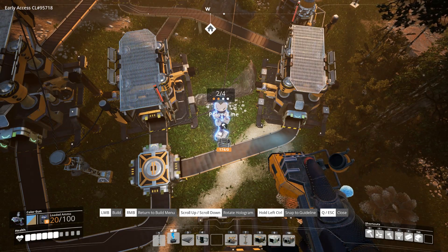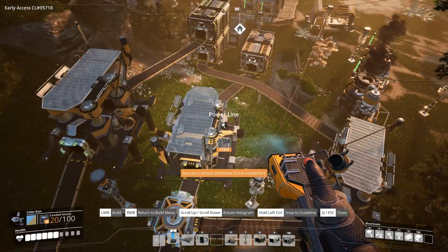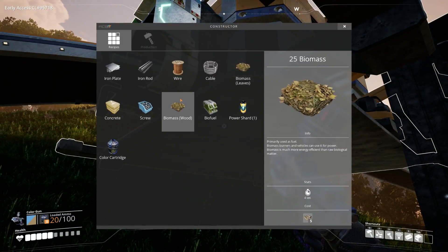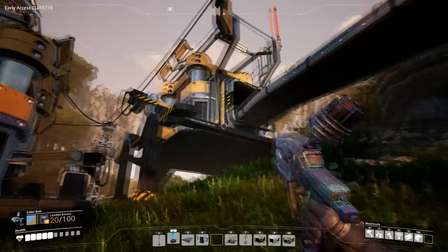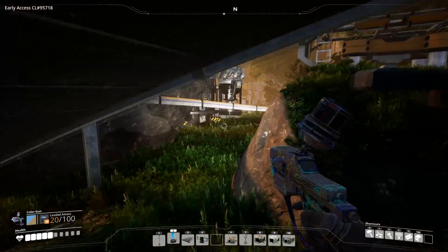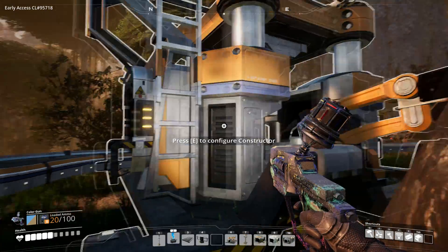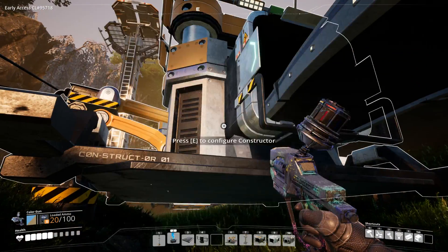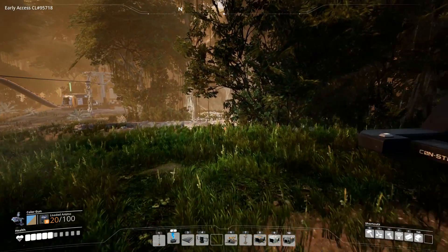Let's connect these guys into the system. Oh, we need another - we could get away with linking that because this is going to stop here for now. So let's configure these. This one - the green box - will be leaves, and this one will be wood. And this one we also need to select as biofuel. So let's get our chainsaw and cut down some trees and fill it up.